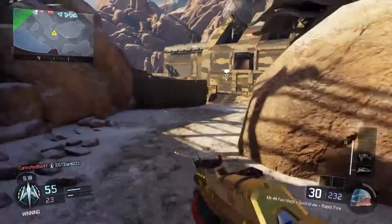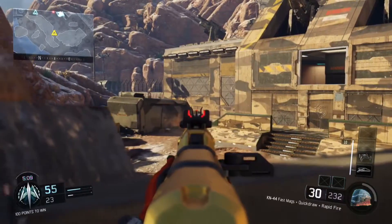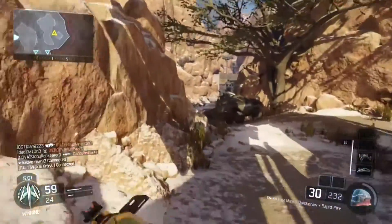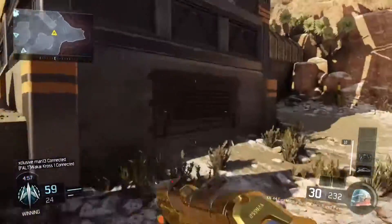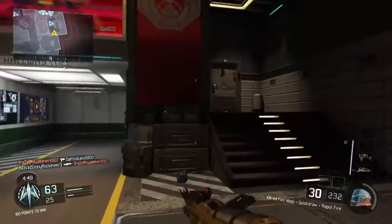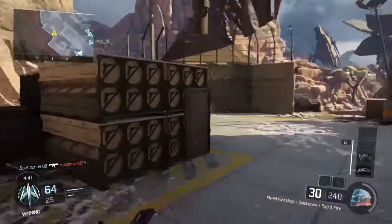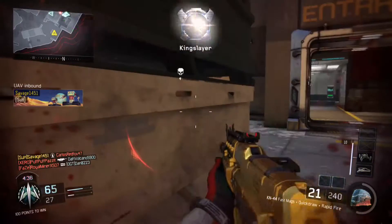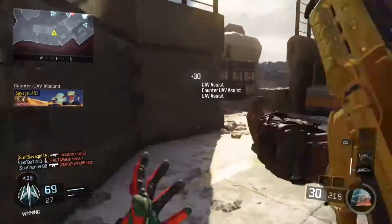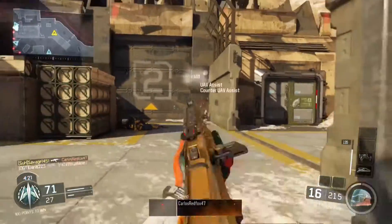For perk three, I run either Dead Silence or Blast Suppression, but I generally use Dead Silence. I've been working on listening to where enemies are coming from rather than just watching the minimap — Dead Silence lets me move and hear clearly without confusing my own footsteps with enemies'. Blast Suppression is a great substitute that keeps you off the minimap, but I think Dead Silence is still better for target awareness.